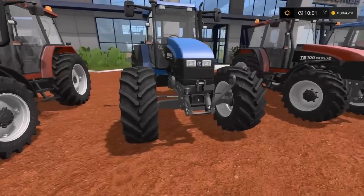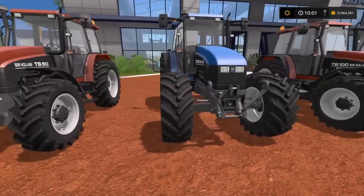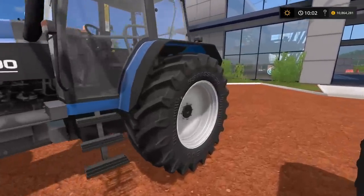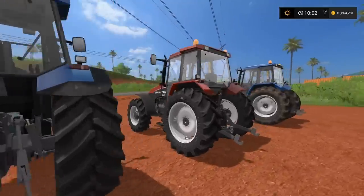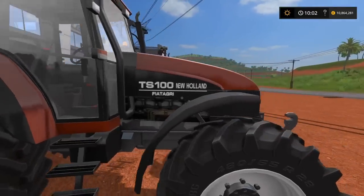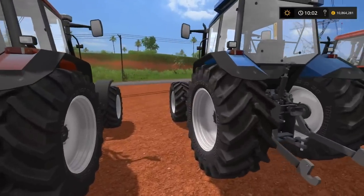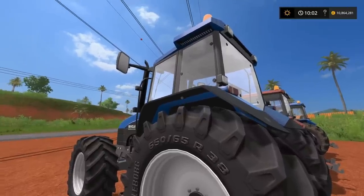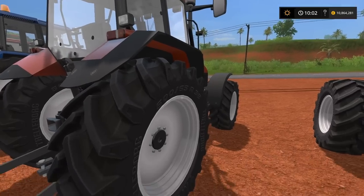Moving on, we have the TS 100 at 90 horsepower. The New Holland version has wide tires, and there's also a TS 100 in Fiat Agri with wide low profile tires. On the Fiat Agri version I've gone with rear fenders only, so you can see the fenders stick out to the width of the tires around the back. Then the TS 100 Fiat Agri with all fenders — front and rear — and you can clearly see the height difference between the standard and low profile tires by the gap between the top of the tire and the mudguard.